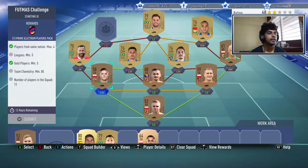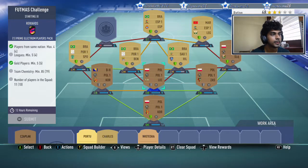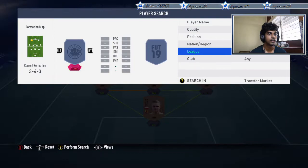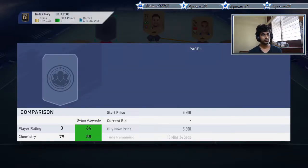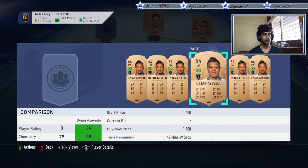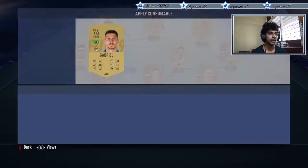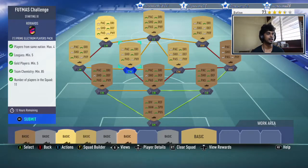All I need to do now — I just had to put this left-mid from Liga NAS in and convert one of them from CDM to centre-mid to get the chemistry. That should be it. One extra gold player, but that's all right, and the rest are Polish in the backline. Let's save it and open the pack.